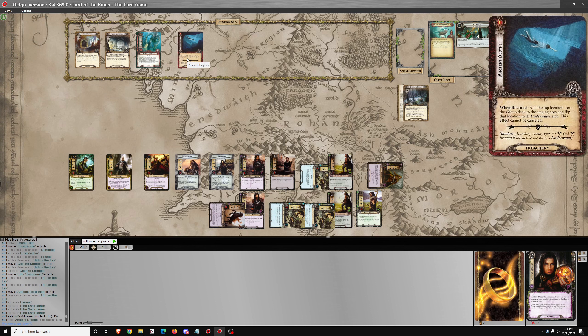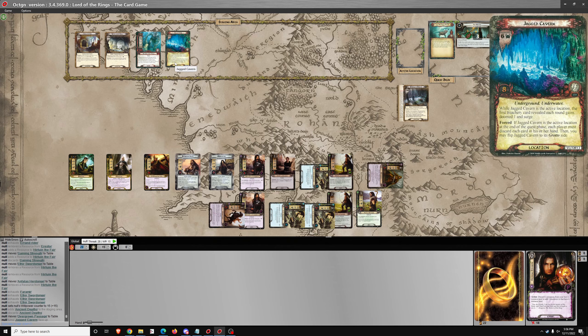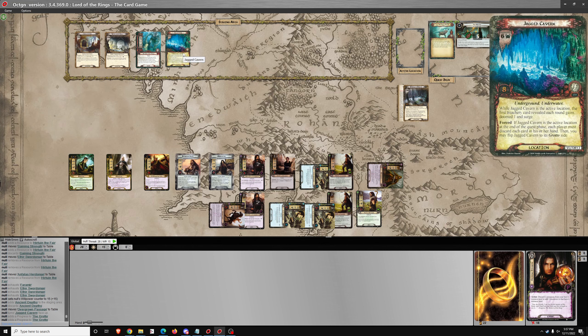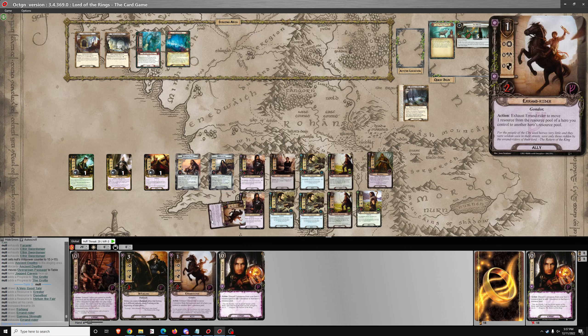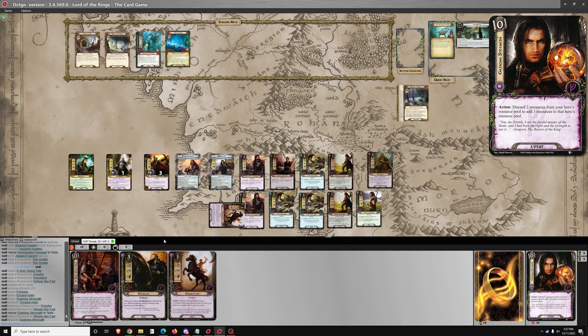Add the top location from the Grotto deck to the staging area and flip that location to its underwater side — 6 threat. While it's active, the first Treachery card revealed each round gains Doomed 1 and Surge. I quested for 16. I'm not going to move there yet — I'm not worried about the threat in the staging area. I want my setup close to full before I move on. There's no reason to rush, I'm not being pressured in this one.